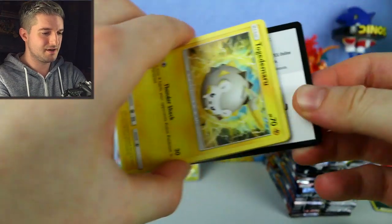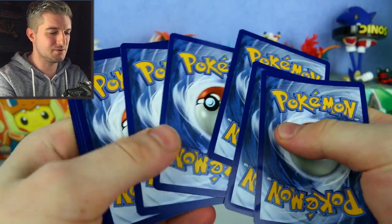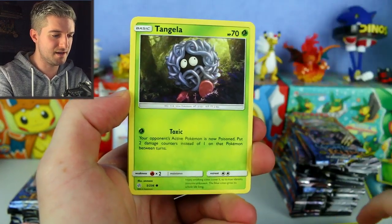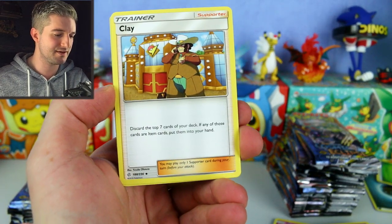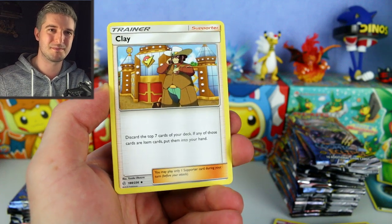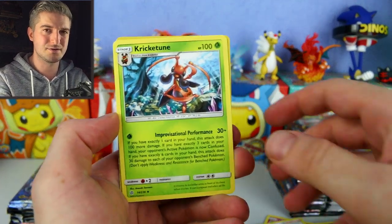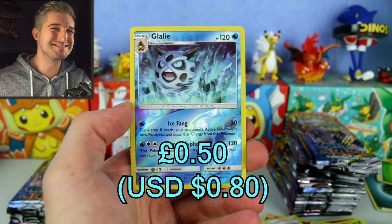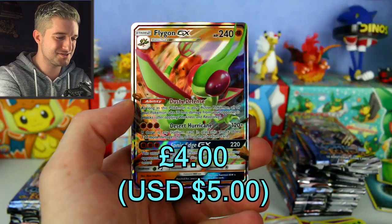Another Togekiss — they do love printing Togekiss. Togekiss, Trapinch, Flabébé, Tangela, Time Pole — look at the top seven cards of your deck; if any are item cards, put them into your hand. It's kind of like Hapu but you can pick as many item cards as you want. Got a Glaceon reverse — Ice Fang, 30 damage, nothing special.